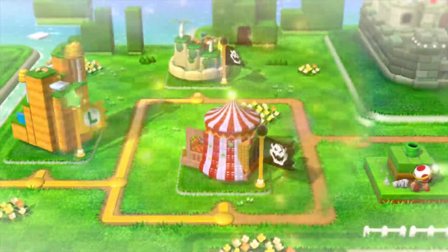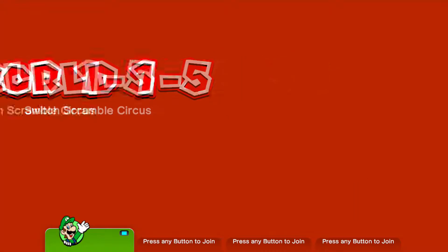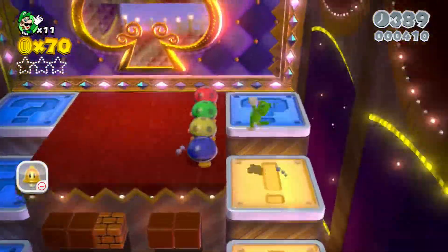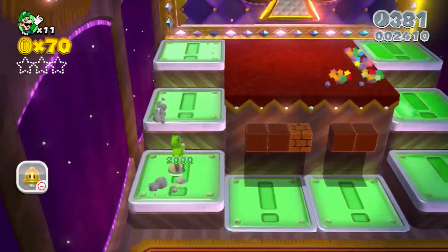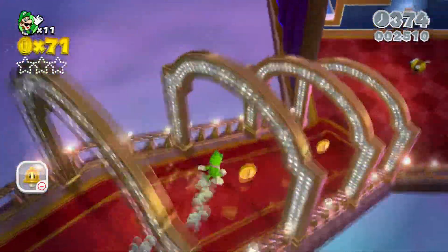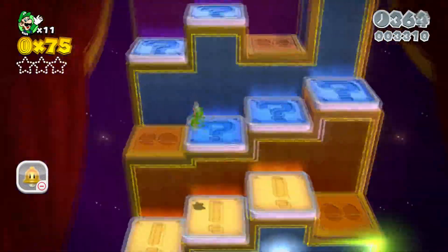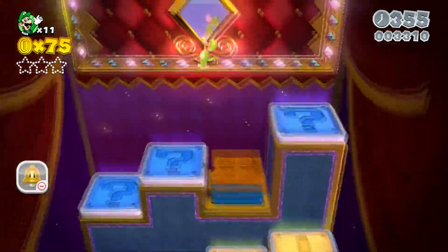It looks like it's gonna be so much fun over here. I'm gonna use Luigi. Oh whoa, okay, nothing important here. That's pretty simple — oh, I can slide! This is pretty easy, I just got to make sure I don't miss any of those green stars or the stamps.